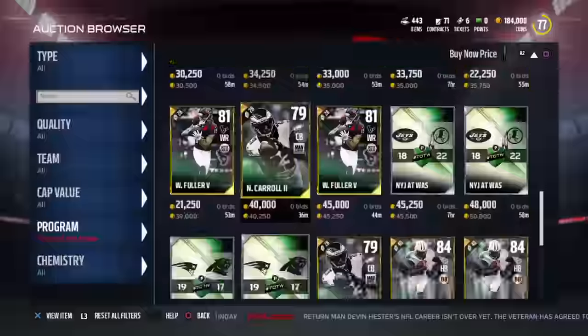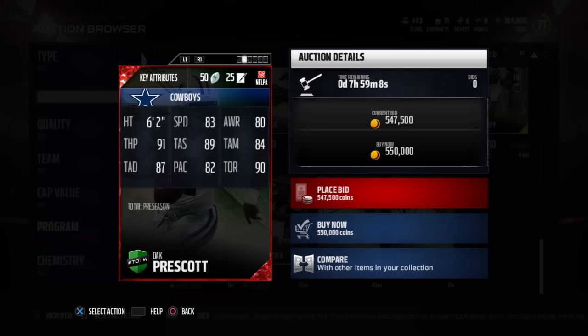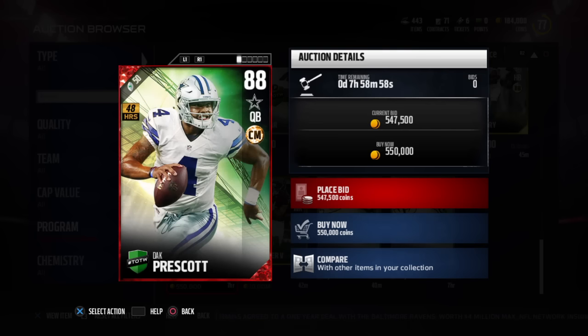We can actually find Dak Prescott — oh, here we go, Dak Prescott! We got so lucky. Look at that: Dak Prescott, 88 overall quarterback. 83 speed, 80 awareness, 91 throw power, 89 throw short, 84 throw medium, 87 deep, 82 play action, 90 throw on the run. Godly card right now — 88 overall Dak Prescott, who is now starting for the Dallas Cowboys since Tony Romo got hurt.